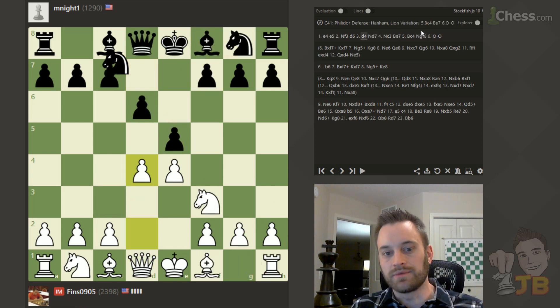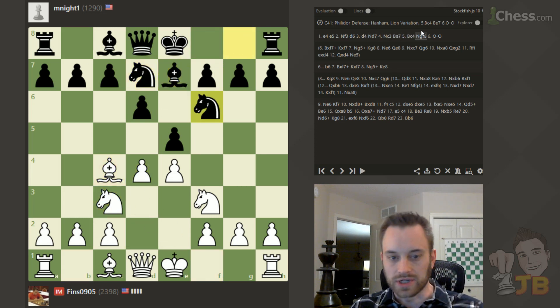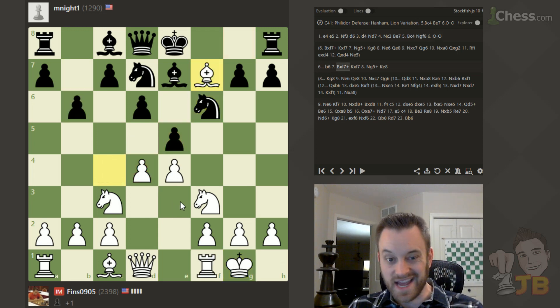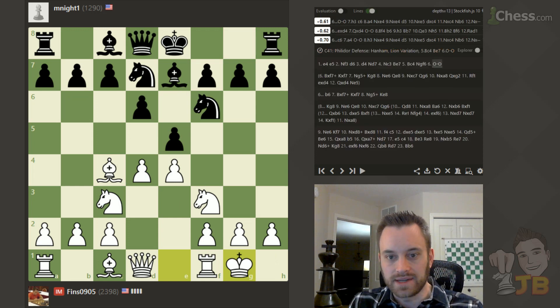This line is possible to play for black — this Hanham Philidor, reinforcing e5. White should keep the tension for a little bit between the pawns. But move order's important, and black needs to castle here, I think. So let's click the analysis on and take a peek.